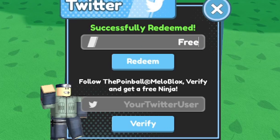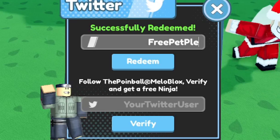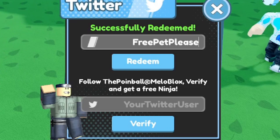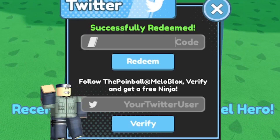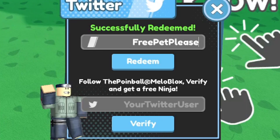The next code is 'free pet please' — I don't even have a pet so this is very useful for me. This code gives you an OP hero pet. Successfully redeemed! Type it exactly as F-R-E-E-P-E-T-P-L-E-A-S-E — note that the F, the first P, and the second P are all in caps.